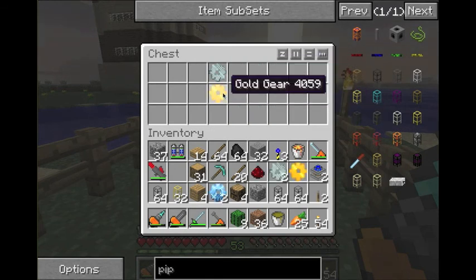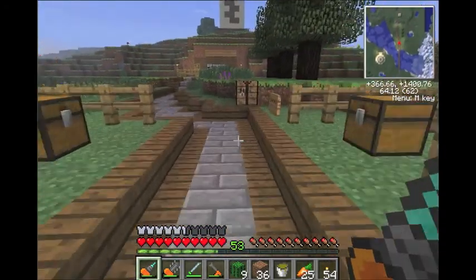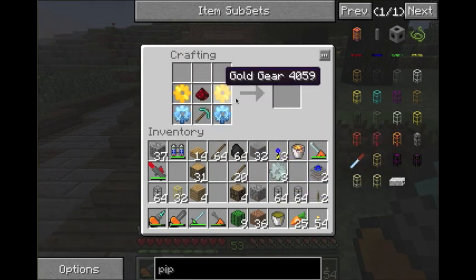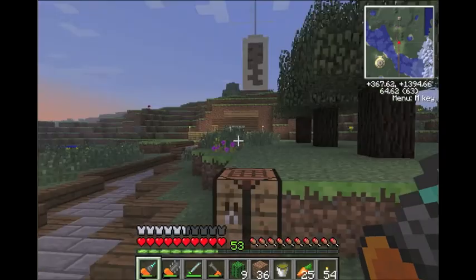I keep hearing that clicking — I don't know what it is. So we'll make one real quick. Put your two diamond gears, your two gold gears, your pickaxe, your redstone, and then the three iron gears. And there's your quarry. It's simple.